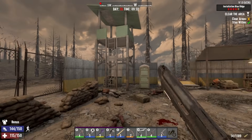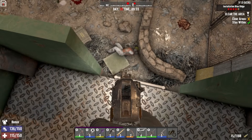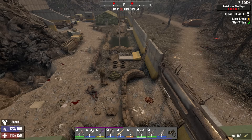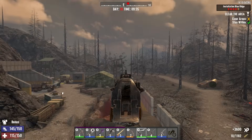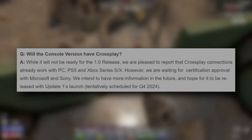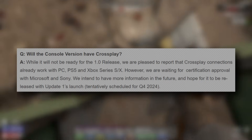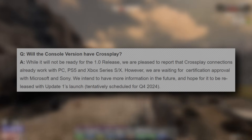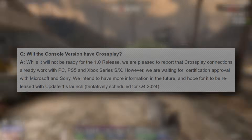I'm very curious to find out exactly how crossplay is going to function with 7 Days to Die. Are we going to have to have something like a Microsoft account to find and play with friends, as you do in games like Minecraft? Are we going to have to have an account with the Fun Pimps on their own third-party site? The only information we've been given regarding crossplay was the statement in the Alpha Exodus FAQ: crossplay connections already work with PC, PS5, and Xbox Series S and X, however we are waiting for certification approval with Microsoft and Sony. They intend to have more information in the future and hope for it to be released with Update 1's launch.